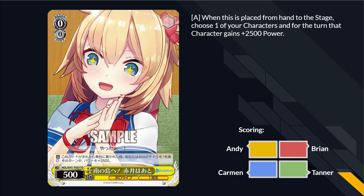We've got this level 0 Hachama. When you play it from hand to stage, choose one of your characters and for the turn it gets 2,500 power. It's a lot of power and it can give it to itself. I'd rather just play a card that gives it slightly less power but with a good secondary effect. Probably one of the worst cards we've seen in these trial decks — but it wasn't a vanilla.